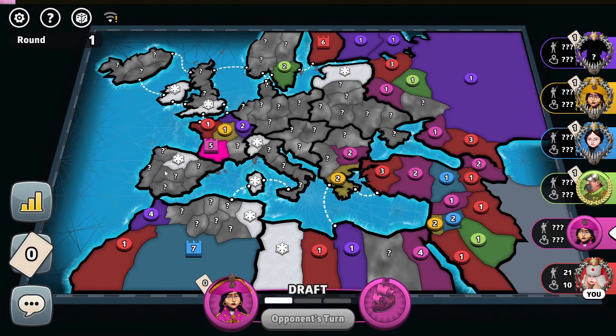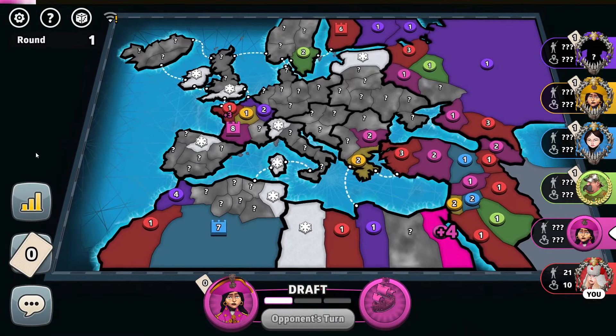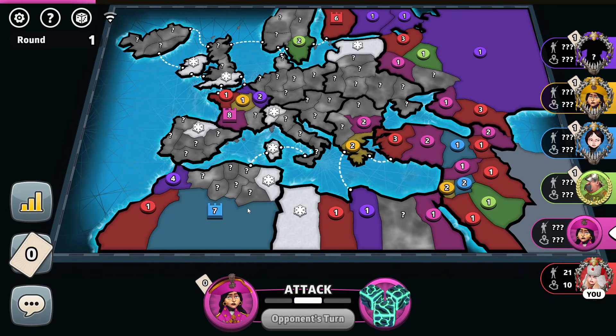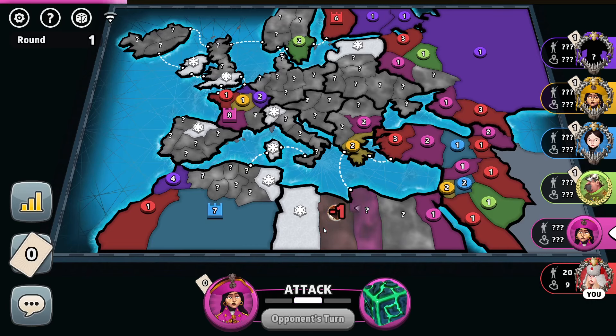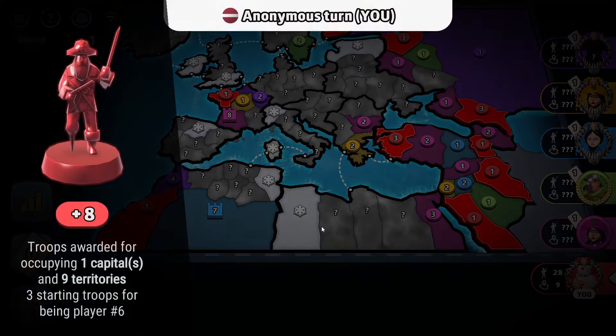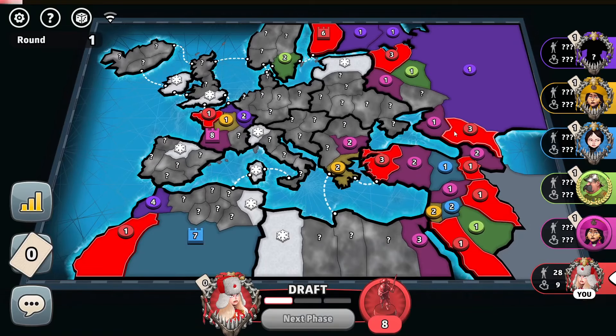Seven troops by pink. I think the pink player kept in Gascony, which is a 1.0 border for Spain and West Africa combined, but decides to add more troops to North Africa and take over it first. Which might actually be smart if he ends up holding it. Eight troops by me — let's add them right there.